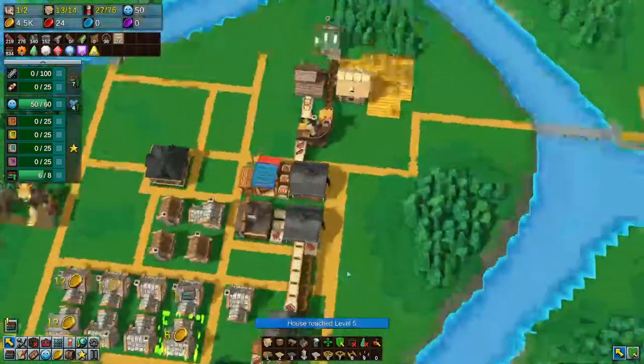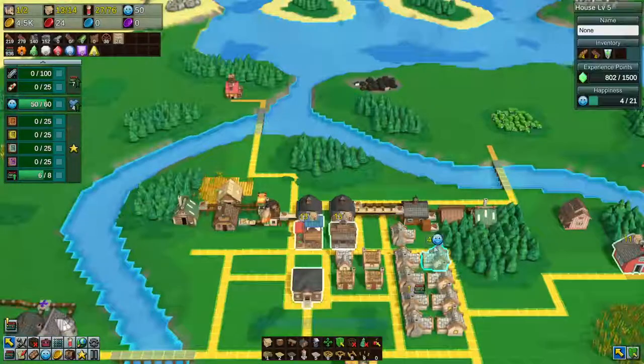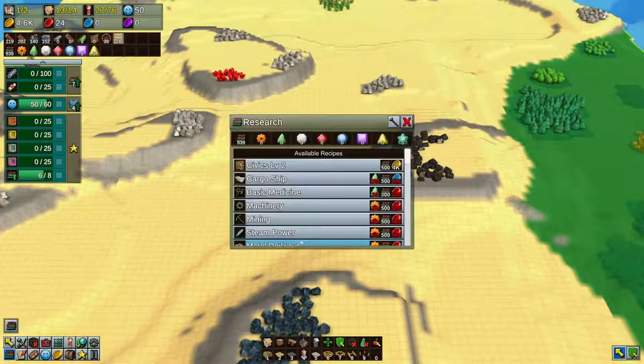Alan Rickman was here for just a minute. Made me cry! We were going to do an iron production area out here. Let me just take a look at our research and see what we were in need of.